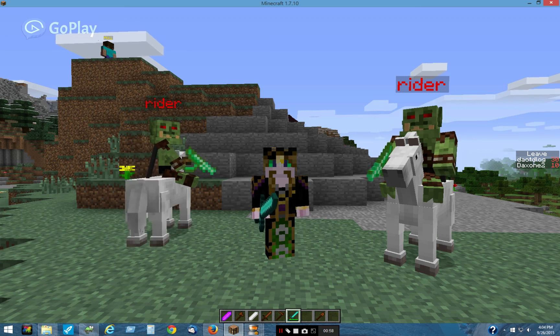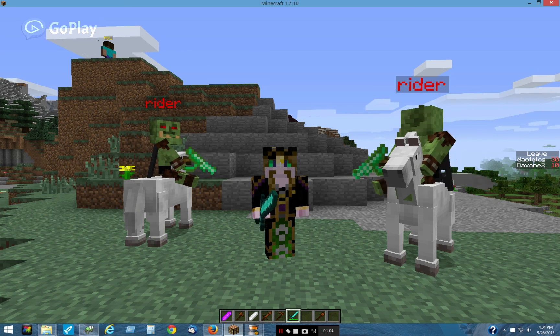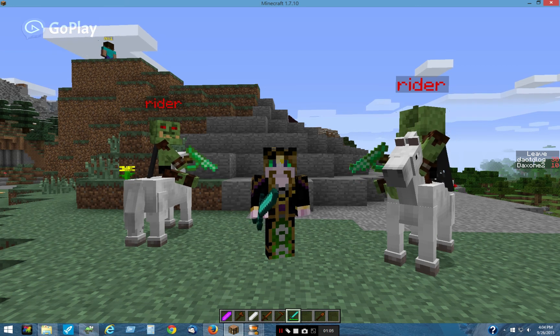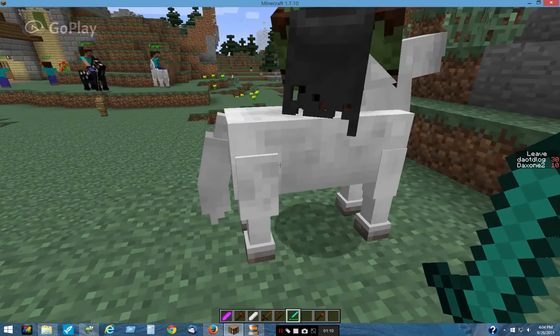This is a reply to a question about having a rider despawn when the horse is killed. In this example, it's fairly easy.